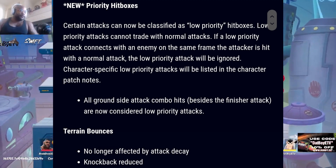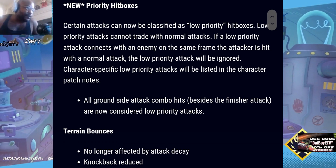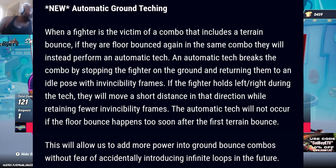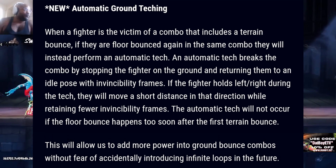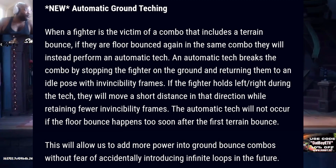For terrain bounces: they are no longer affected by attack decay, and knockback is reduced. There is attack decay in here apparently — it's kind of weird that it doesn't show up in the game. We now have automatic ground teching: when a fighter is the victim of a combo that includes a terrain bounce, if they are floor bounced again in the same combo they will instead perform an automatic tech. An automatic tech breaks the combo by stopping the fighter on the ground and returning them to an idle pose with invincibility frames. If the fighter holds left or right during the tech they will move a short distance in that direction while retaining fewer invincibility frames. The automatic tech will not occur if the floor bounce happens too soon after the first terrain bounce.